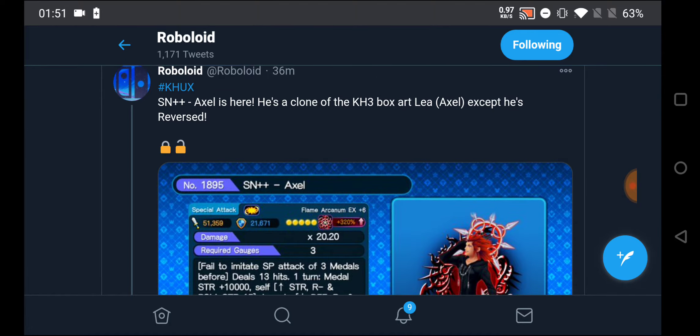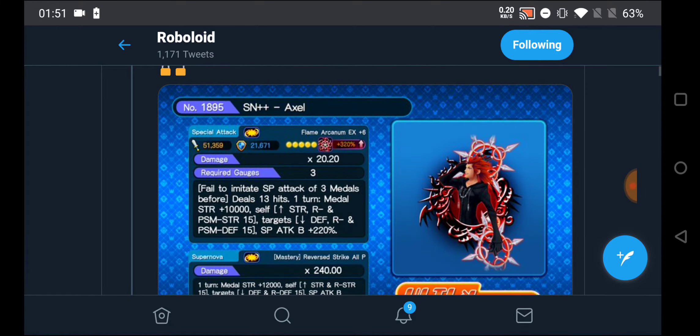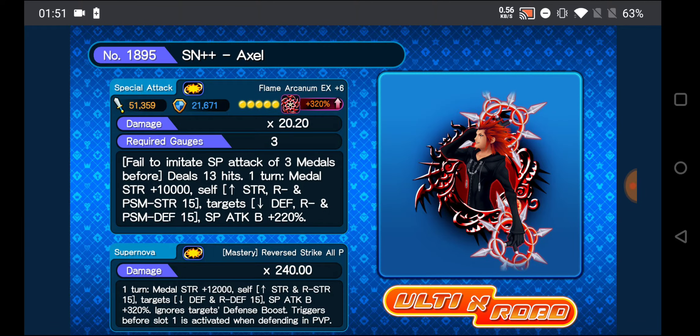The metal is actually going to be SuperNova++ Axel, and as Robloid says in this tweet, it's a clone of Kingdom Hearts 3 BoxArt Lee slash Axel — except this is the reversed version of that metal. So SuperNova++ Axel literally does the exact same thing, has the exact same multiplier and exact same stats as SuperNova++ Lee. It's a copy metal.